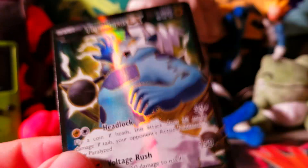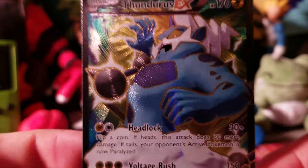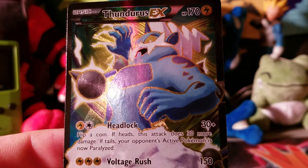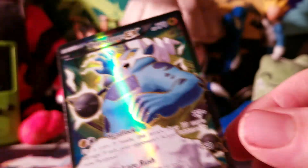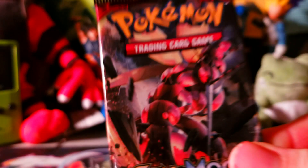Something good - what can it be? We've got a Full Art Thundurus EX! Oh man, look at the textures on that - it looks really really nice. I'm really happy about this one. There weren't a lot of cards I really wanted from X and Y but this one right here is a beauty. 170 HP with Headlock and Voltage Rush. I'm immediately going to sleeve this bad boy up. Thundurus EX from Roaring Skies - not bad at all.